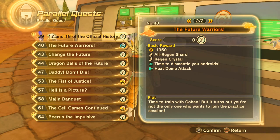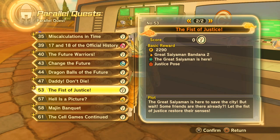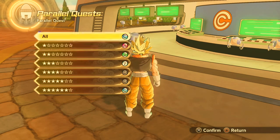There's a bit of a delay on this thing, but you want to do parallel quest number 63. When you do parallel quest 63, you will get Goku's wig.